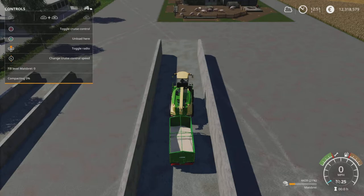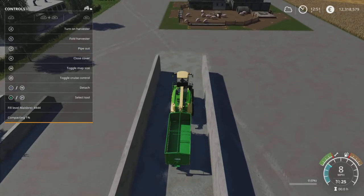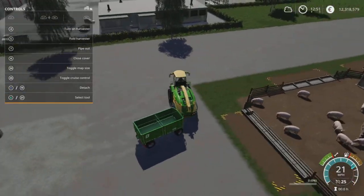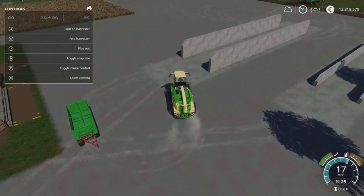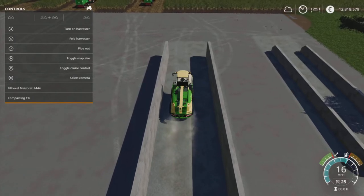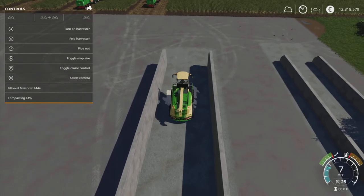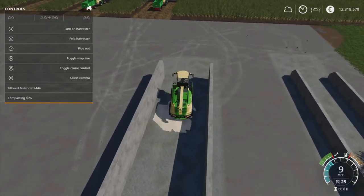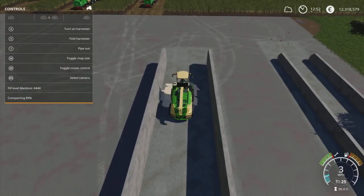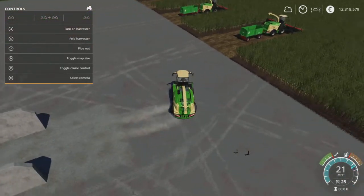We unload the trailer into the modded corn porridge silo - not a huge amount in there but that's absolutely fine. Now we need to compact this like you would normal silage. It does compact quite quickly - as you can see it's going up very very fast, so that's not going to take very long at all.